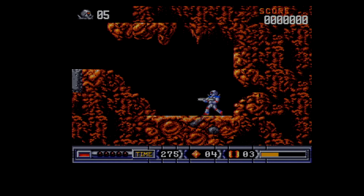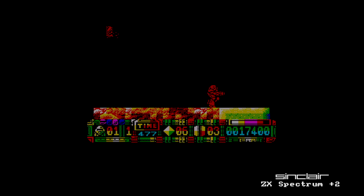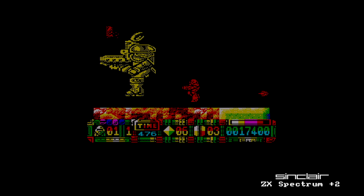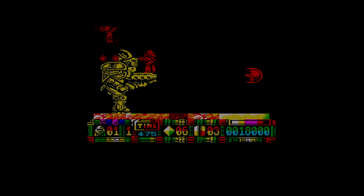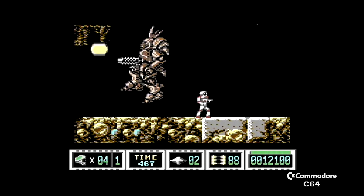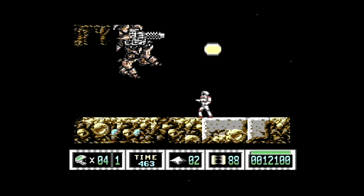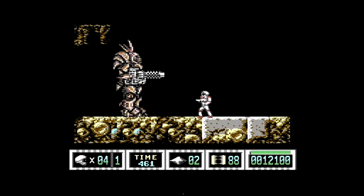Anyway, back onto the Amiga — and here's the first big baddie in the game you meet. He looks intimidating, but he's really easy to destroy. And like all the Turrican games, there are power-ups hidden, and they're very generous. As soon as you've defeated this baddie, there's a power-up located to the right-hand side, hidden by a snake thing.